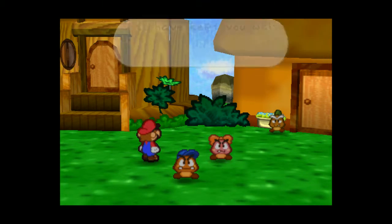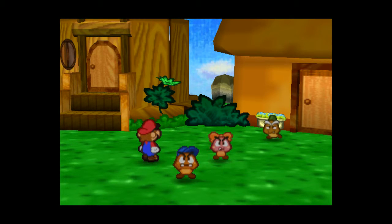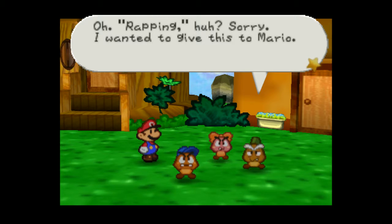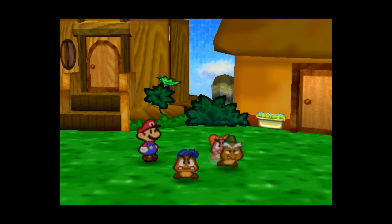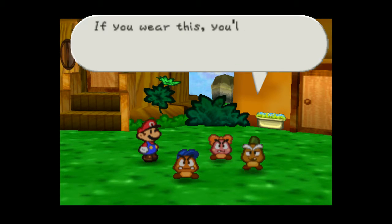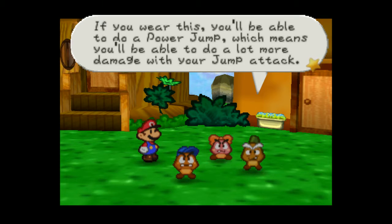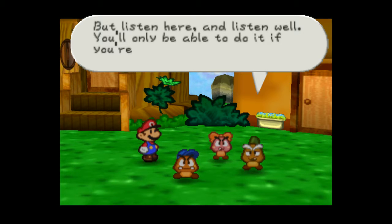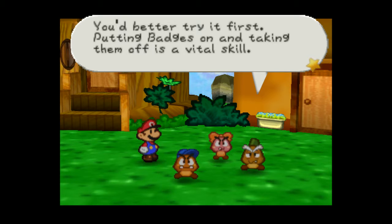Sorry that I've kept you waiting, Mario. I wanted to get this to you. I love Power Jump Badge. This is called a badge. If you're wearing this, you'll be able to do a Power Jump, which means you'll be able to do a lot more damage with your jump attack. But listen here and listen well — you'll only be able to do it if you're wearing a badge. You'd better try; putting badges on and taking them off is a vital skill.